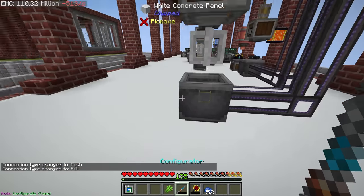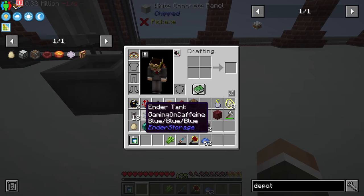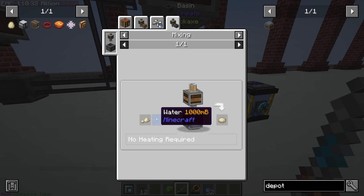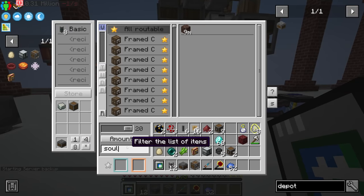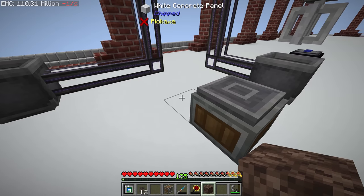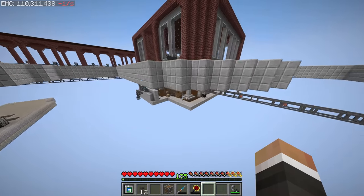We put the mixer up front, run logistical pipes up and around, set to extract — that should pump the wheat in. We then put down an ender tank with a mechanical pipe to fill this with water, which mixes the wheat flour and water together to make dough. We then bulk haunt that dough to get eggs. Bulk haunting just involves a little bit of soul sand and a flint and steel.